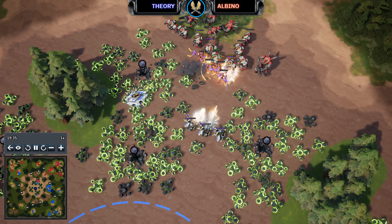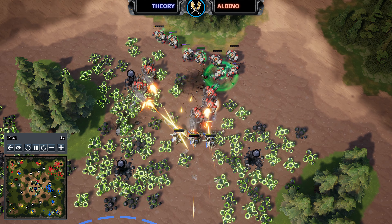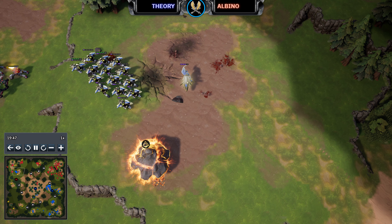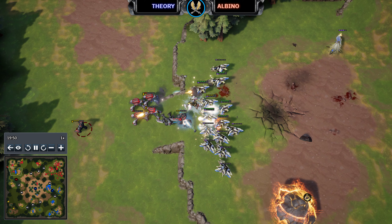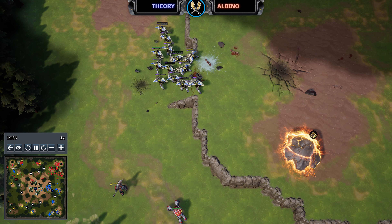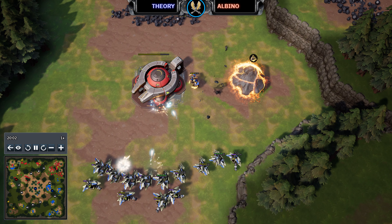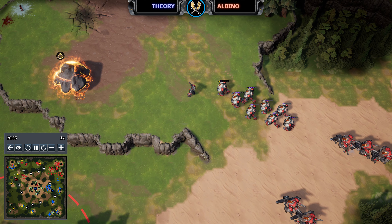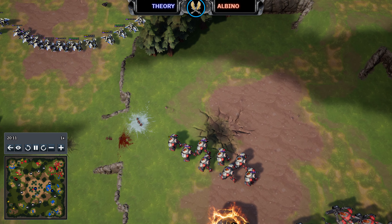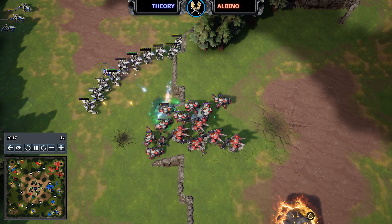Wait — Albino doesn't seem to care about those Bob workers at all. Maybe he's focusing on the fight at hand, and just as well because he's winning it. A Sabre goes down, Vulcans jump jet through and take out the remaining Argents — looking dicey for Theory in terms of army, though he has done some worker damage. Maybe Albino doesn't mind given he has multiple bases still mining. But he needs to be careful — Theory has won some good fights recently and might even take down this Command Post. The concern is those Argents are getting pretty trapped; they could be cornered at a high price.